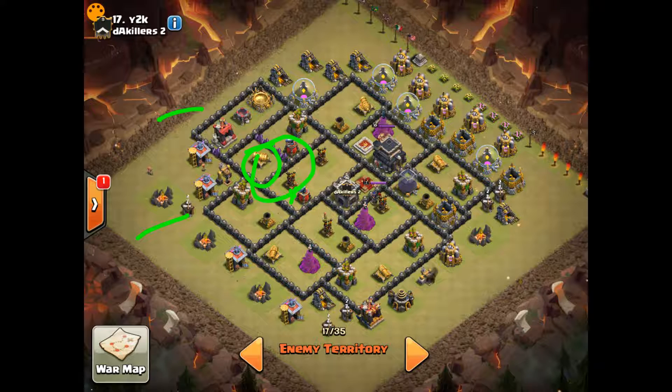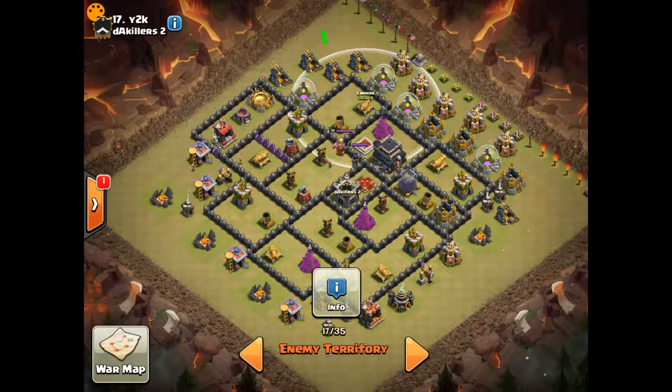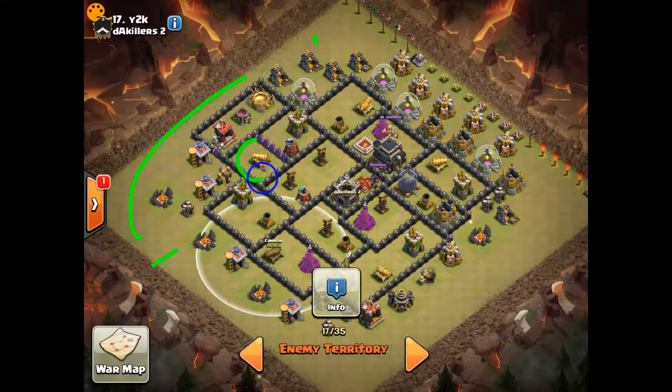Same thing — drop your jump spell here and the queen's going to hop this wall and come into here. Be patient on the jump spell; it's going to take time for some stuff to develop. There's plenty of trash right here. You really need to make sure that this army camp goes down and that you drop your queen here. Then drop the jump spell, then drop your king — a delayed king drop so that he comes in and targets the queen once she gets into that area.